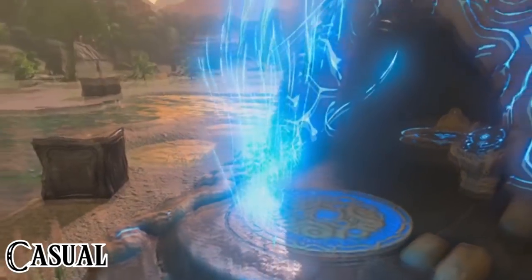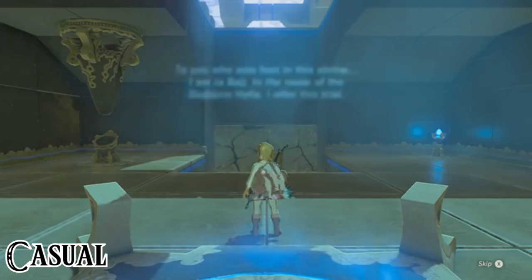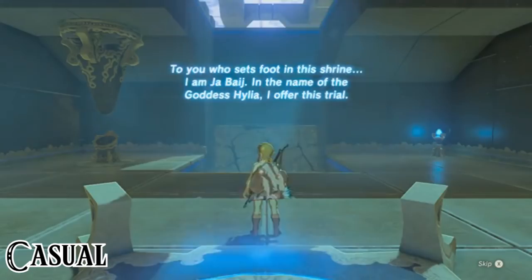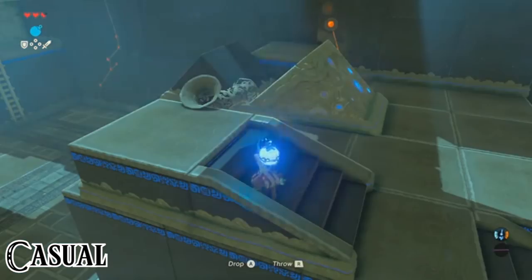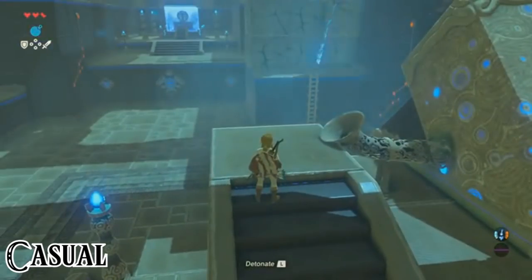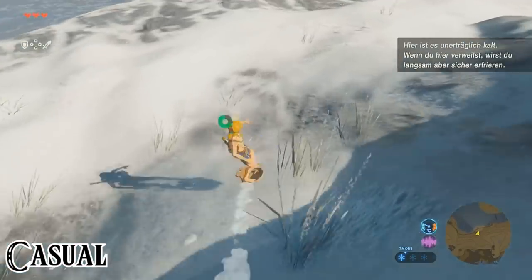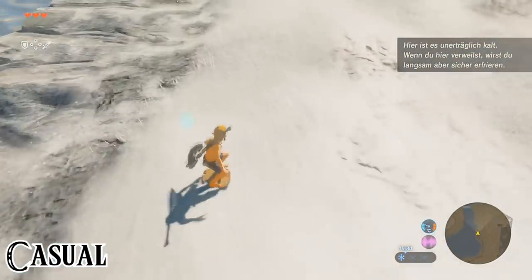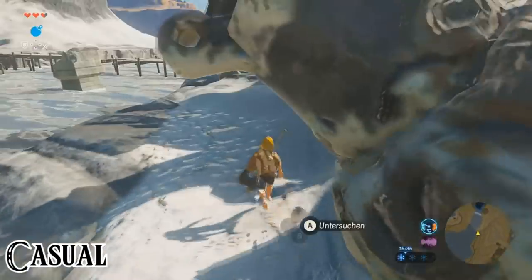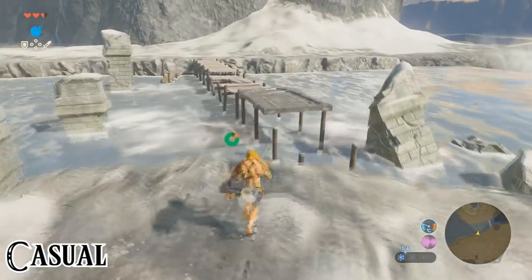We exit the shrine and get told to teleport on top of the tower again in order to look for other shrines and pin them. After doing so, we climb down again and head for the Yabai Shrine, which gives us the remote bomb rune. We blast away two walls, then get introduced to the physics of the game — we're meant to place a bomb on one of the catapults and let it explode at the right time to get rid of the last block wall. Now we exit, go into the snow area after cooking some food so we don't freeze to death, and solve a little puzzle by building a bridge with a metal platform.